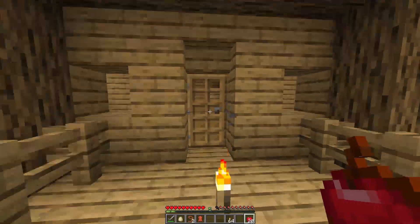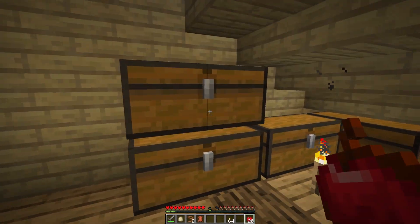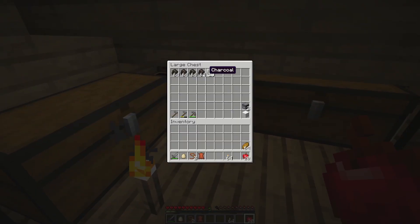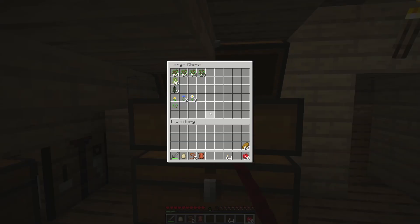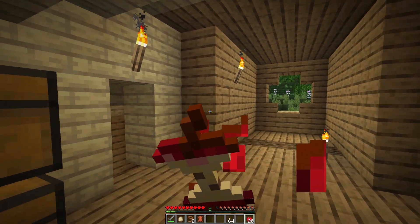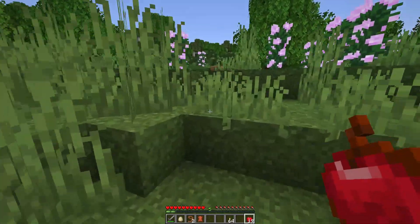I also got a lot more bread and apples. Look at these chests - organized! I spent like an hour and a half getting all this. I had to make some charcoal, got more dirt. This is all that I got from the deforestation I did - a lot more sticks too.